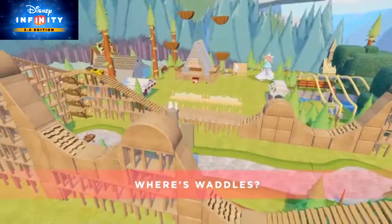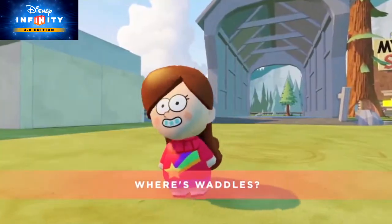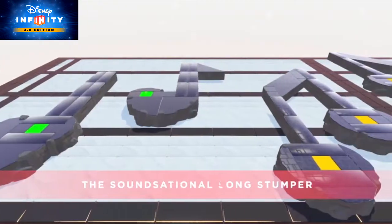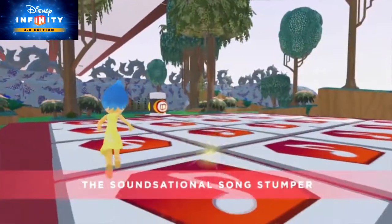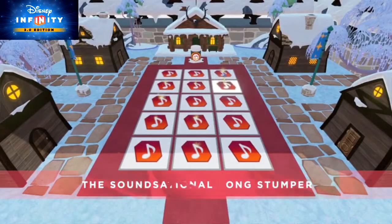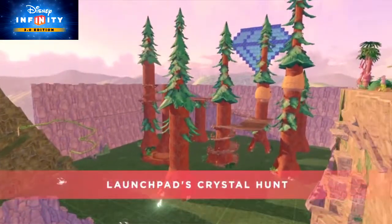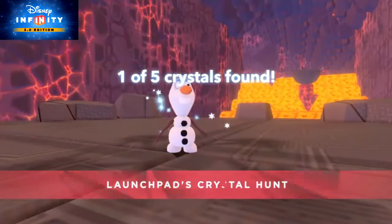Where's Waddles? Explore a mysterious amusement park in Gravity Falls while you help Mabel search for her pet pig — and sometimes it's easier to find pigs from a bird's eye view. The Sound-sational Song Stumper! The metronome plays a tune, then the player must repeat the tune by stepping on the new Music Note creator pads in the right order. It's kind of like Simon Says. And Launchpad's Crystal Hunt — there are five crystals hidden deep in the valley, and Launchpad McQuack needs your help to find them.